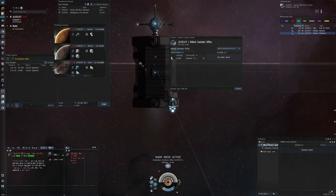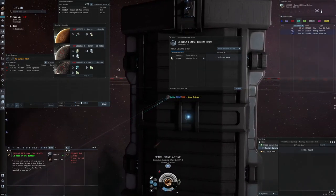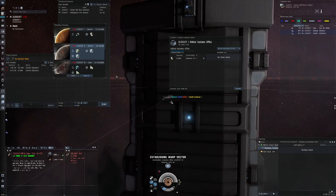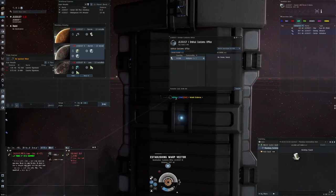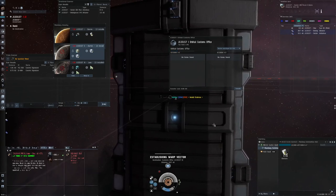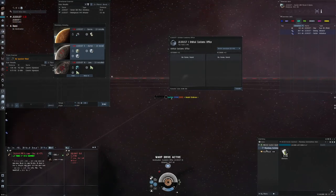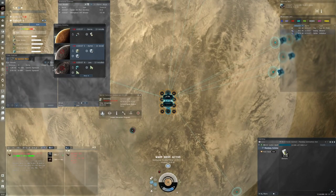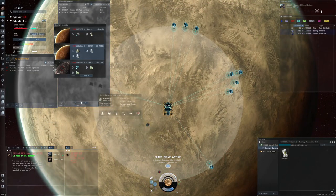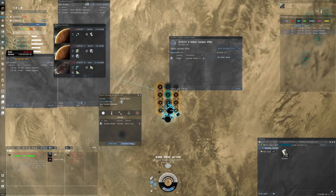The way to stay as safe as possible: as soon as you land on a customs office, start aligning to the next one before you pull anything across. Then, as the transfer builds up, drag the materials into your cargo hold and warp away. If you've been blown up, you were likely blown up without anything in your cargo hold.